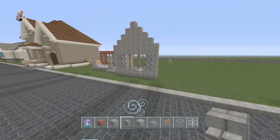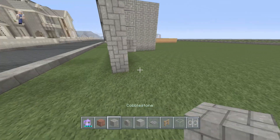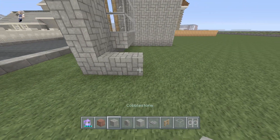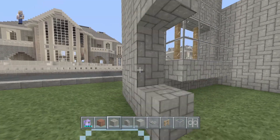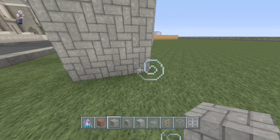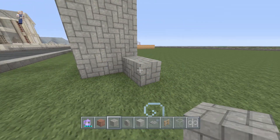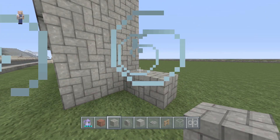Now we're going to come over to the right side of the window we just made and come back with three layers of cobblestone as a solid wall. On that third block, we're going to have it turn back two blocks on both sides, and this section is only going to come up one block.